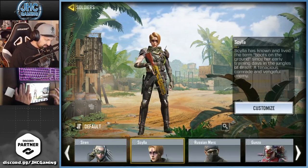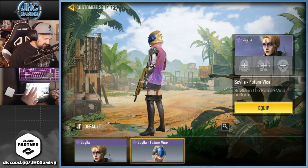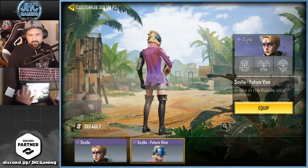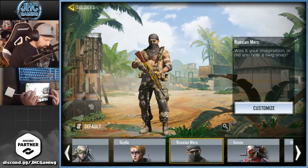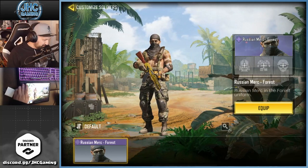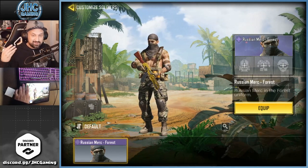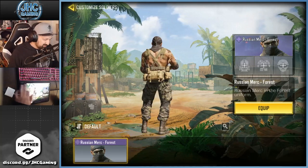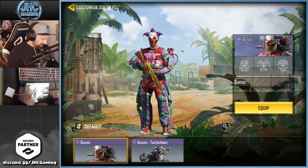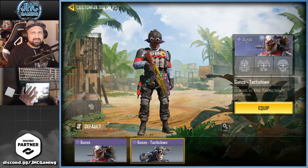Siren from a lucky draw — some guys really like it, not my favorite, but it's a nice female skin. Silla from the last anniversary season — I like the outfit, very nice skin. Next one is the Russian Merc — they call it the Russian Merc Forest. Let me know if you think there's gonna be more Russian Mercs with different swag.